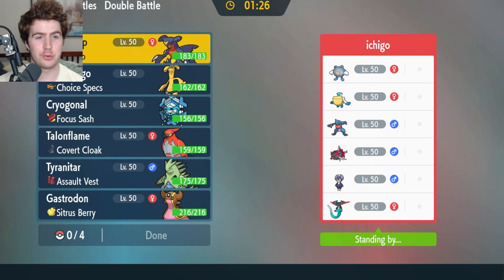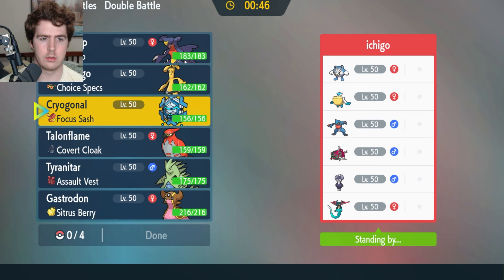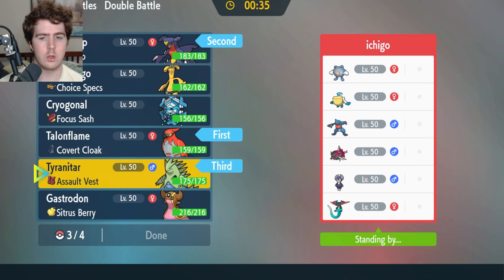My opponent has a wild rain team — three potential rain abusers in what I believe is Poliwhirl (not Poliwrath), Pelipper, Toxicroak, Basculegion, Indeedee, and Dragapult. Gastrodon's really solid here. It's probably Eviolite Haze Swift Swim Poliwhirl as a Dondozo counter so I doubt that comes. I'd imagine they rely harder on rain given I have Gastrodon in the back. Tyranitar's really solid here too. I kind of like Tailwind plus Garchomp as a lead because a lot of their Pokemon are threatened. Tyranitar in the back is kind of a must, and the only question is Cryogonal or Gastrodon.